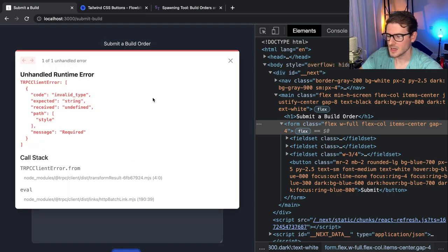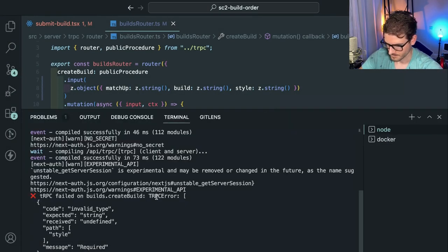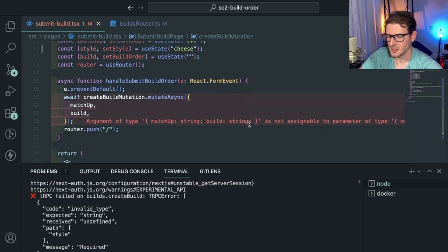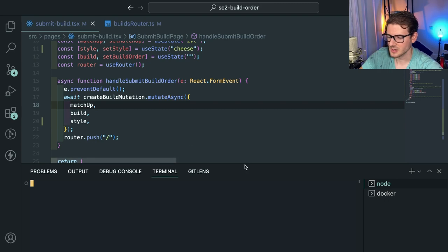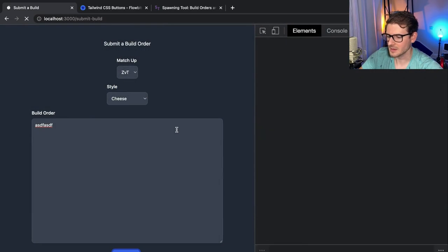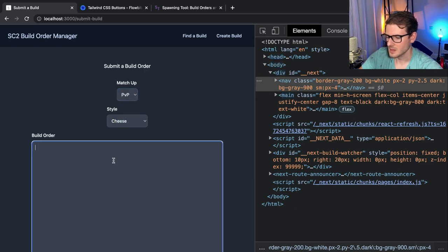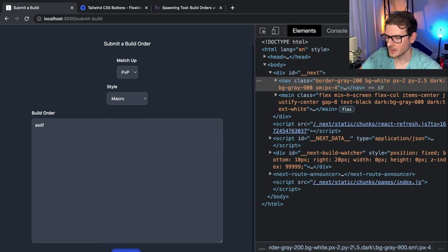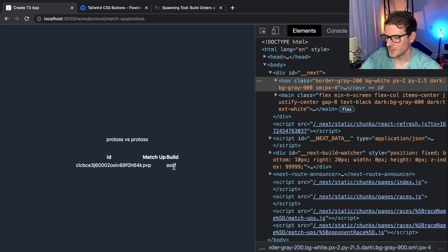Now we should be able to persist the style to the backend. I'll submit and it crashes — looks like this file has some red in it and we need to pass style in the front end. Let's make sure we pass style there so the front end is properly sending the right data to the backend. Let's try again — type some information, click submit. There we go. Going back, I'll submit a new one: PVP, macro, click submit. Find a build — PVP — and we have the one we just added.